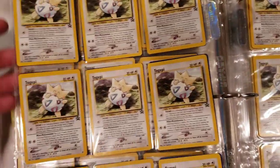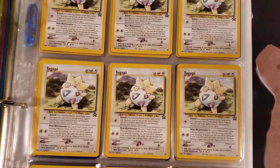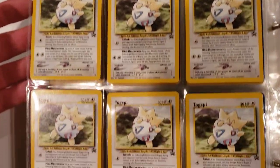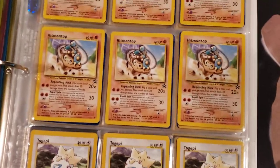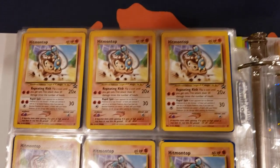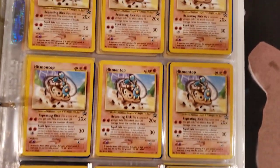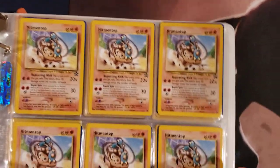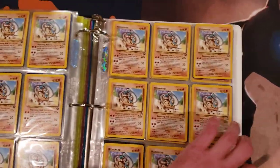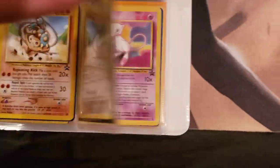About 50 or so Togepi promos, guys - it's crazy. I'll send some of these in for grading probably. I would say maybe 70 Togepi promos total. Got the Hitmontop promos - look at all of these guys. Everybody should be able to get one that would want one. Plenty of Hitmontops, guys. Looks like there's 50 or 60 of them. Then we got the Beldam - looks like we're going into a little bit more.